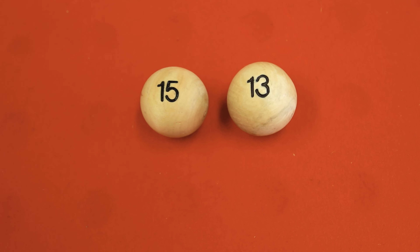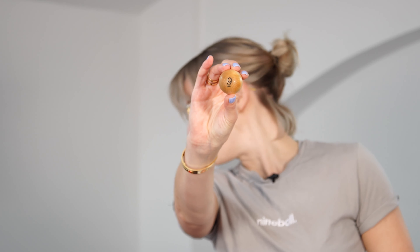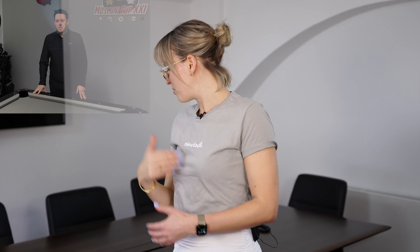Last but not least, the new World Pool Champion, Shane Van Boening, seed number two. He will play ball fourteen, which is Loho Sun. And that should leave Dennis Grabe, which is ball number nine. And that completes the prelim round.